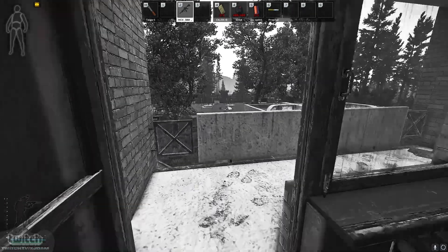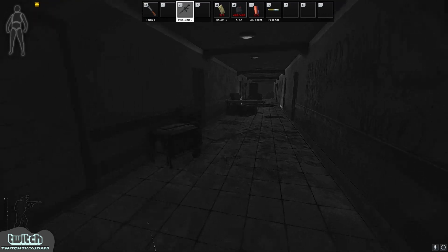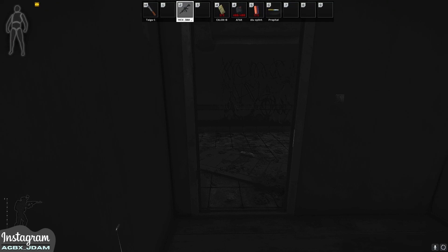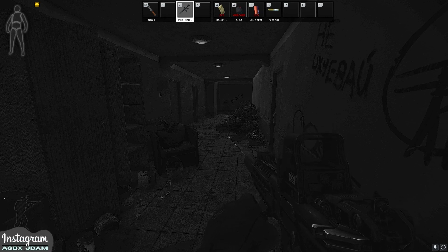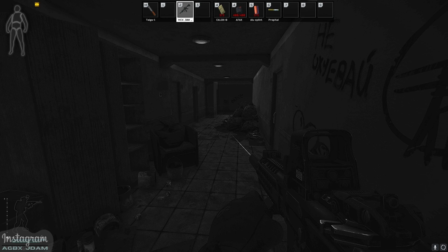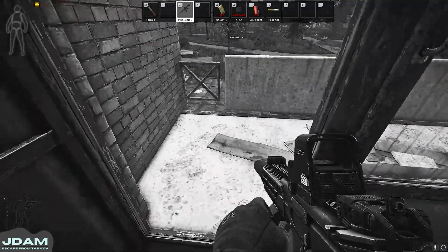I think you have a major skill issue if you openly run impact nades as part of your loadout. Pushing on into 219 — this is a free room, this is always open as you can see. Check under the table, on the box, and on the table itself. For some reason, I actually thought I heard a player — then I was like, 'bro, you're offline.' I don't know, man.